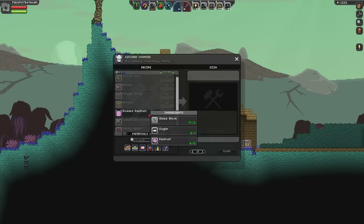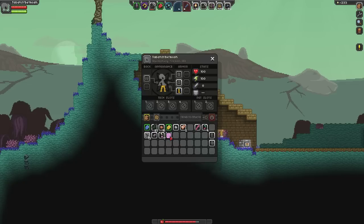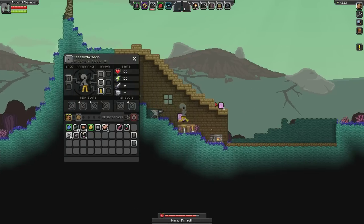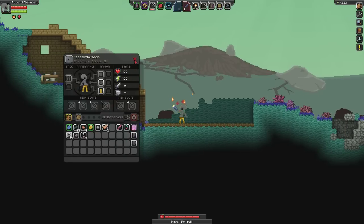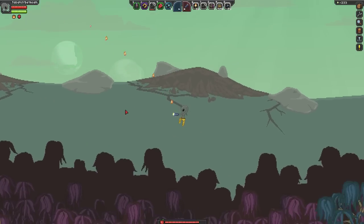And to show what the sugar is for - it's for the pickled scy food. So you have a brain in a jar and you can eat it. This grants you, instead of 25 hunger, it grants you 100 hunger, so you can get full faster. And it makes you move faster as well, just like banana bread for Apex.